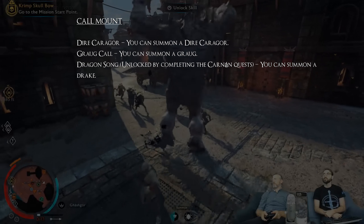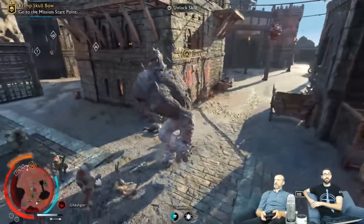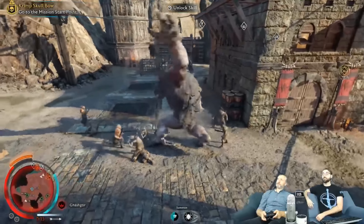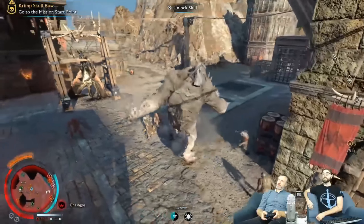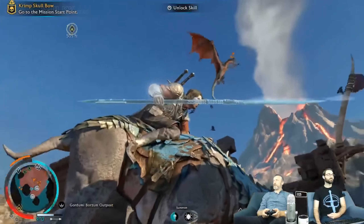The third upgrade is called Dragon Song and can only be unlocked after completing a specific quest in the game. It allows you to summon a Drake — the third type of mountable beast and the only one that flies.